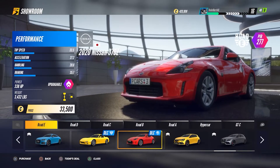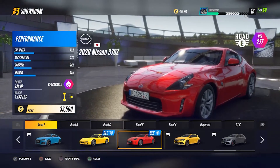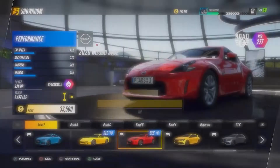In order to unlock this trophy, you will need around 55,000 coins, which will be split into purchasing the 370Z from the showroom and then purchasing the upgrades to max out the car's PIR rating.